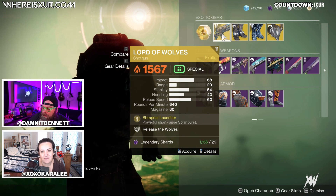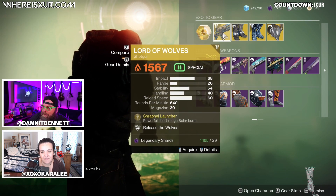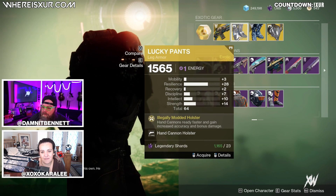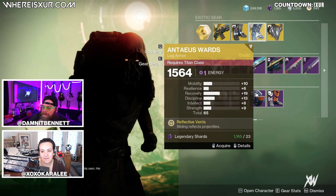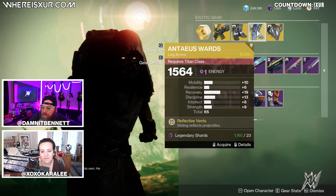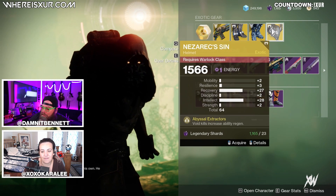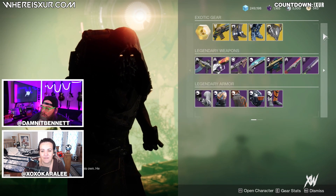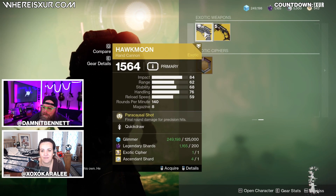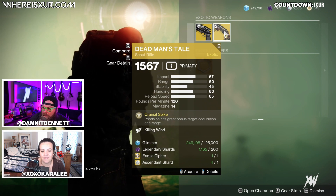We have Lord of Wolves. This shotgun is always popular, but it seems like he sold it a million times this year. Lucky Pants for our Hunters with a total stat roll of 64. Antius Wards for our Titans with a total stat roll of 65. And Nazarach Sin with an interesting roll and a total stat roll of 64 for our Warlocks. We do also have a decent Hawkmoon today with Quickdraw, but a kind of low totem pole here for Dead Man's Tale with Killing Wind.